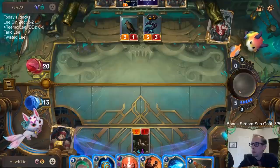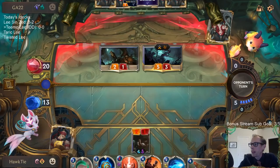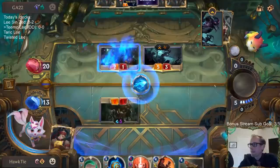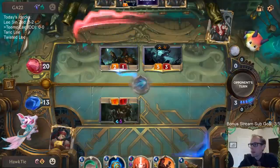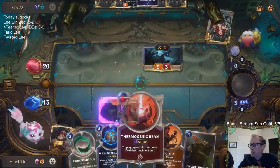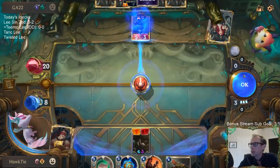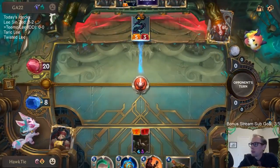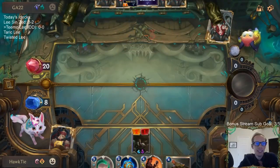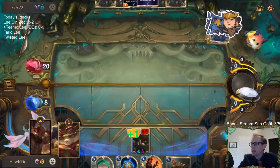Pass — I guess it does let them attack with another ally, but if I just kill the Nocturne then we don't get to keep this Peddler alive too much. While I could use Twin Disciplines, I want to use both of these things and just get rid of both their things.